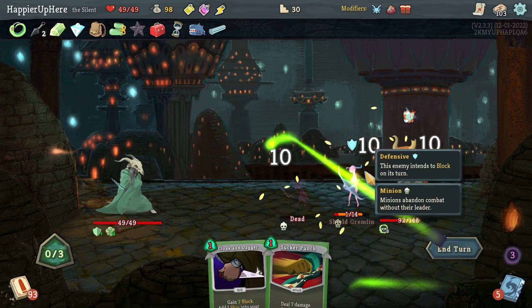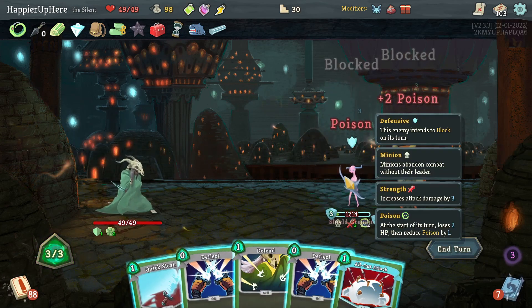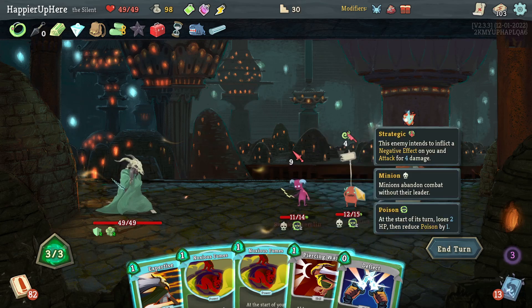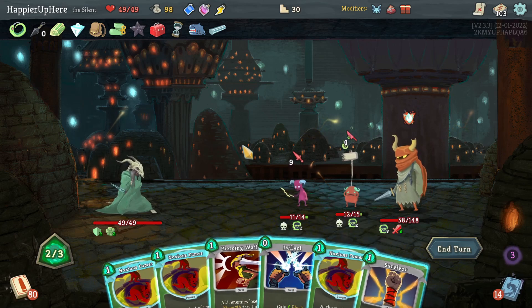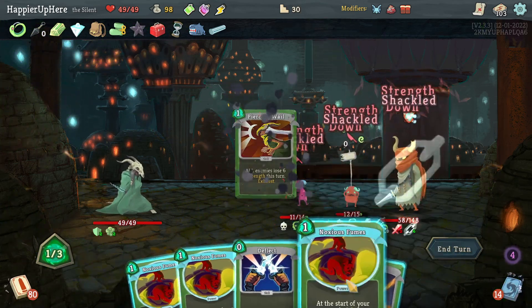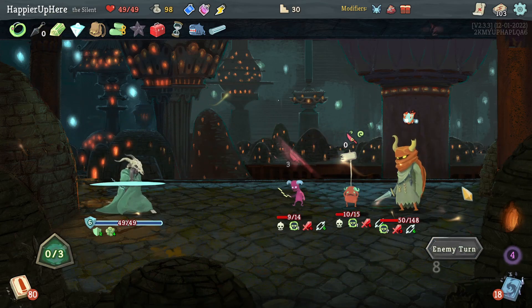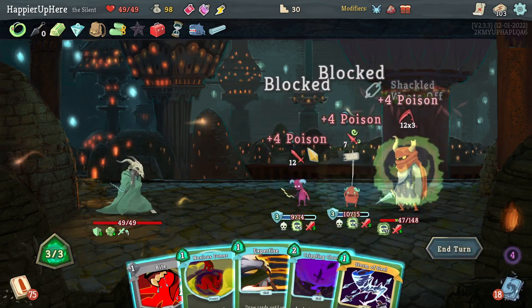Let's do Noxious Fumes, then All Out Attack. Quick Slash, Poison Stab, and All Out Attack again. No more All Out Attacks to kill the minions — Expertise doesn't give it to me. I have to do Piercing Well — that means I'll be attacked next turn. There's nothing I can do to kill. Piercing Well and Noxious Fumes — just one Noxious Fumes. I need another Piercing Well next turn, otherwise there's going to be a lot of incoming.